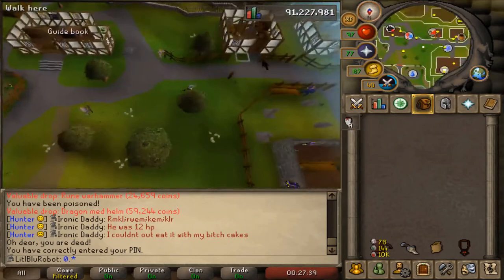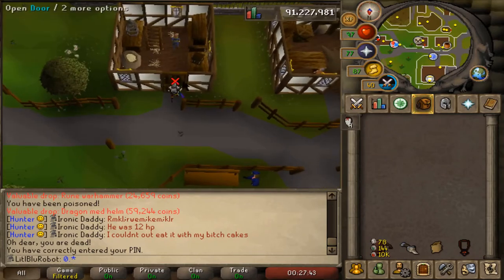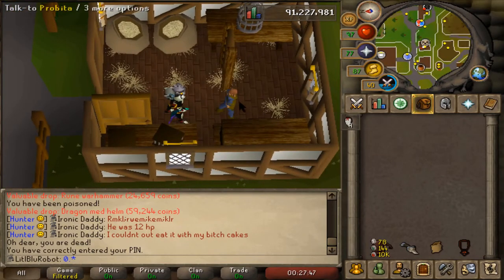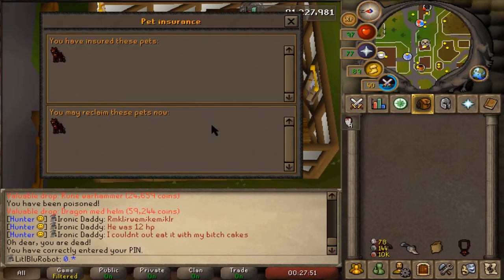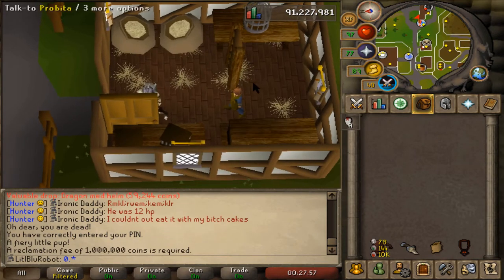I may have died at shamans and I may have had my hell puppy with me, because I thought it could give me some good luck. I can't remember if I insured it — oh thank goodness I did. How much does it cost? A mil? Yeah, it's just staying there then.